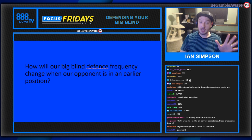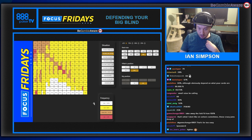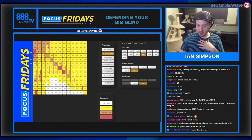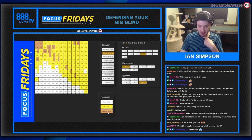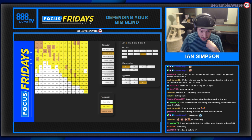How will our big blind defense frequency change when our opponent is in an earlier position? Against a button open we call 63% of the time, raise almost 15%, and jam 2.4%. When we make the opponent early position instead of the button, the 2.5% jamming disappears, three-betting drops by more than half, and calling falls from 63% to 43%. No jamming, less three-betting, less calling.